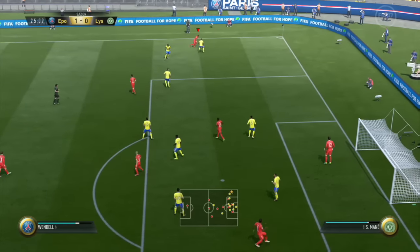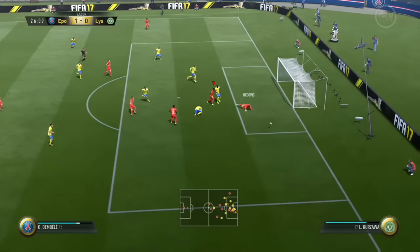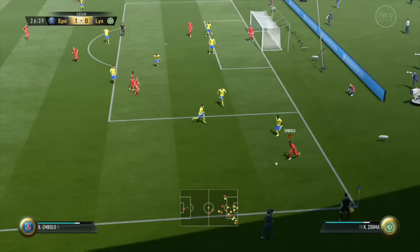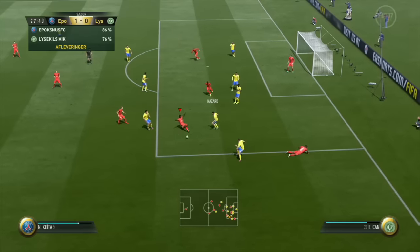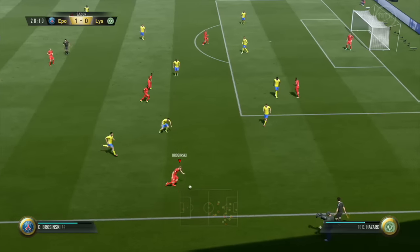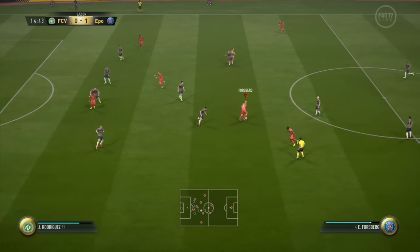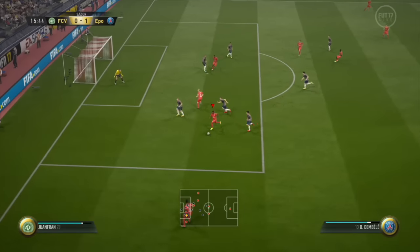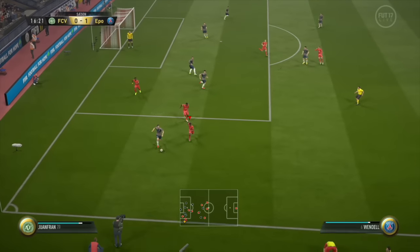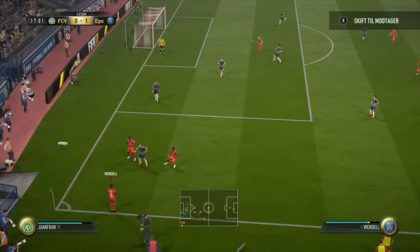Now step two — gegenpressing. On these clips, don't focus on my offensive gameplay. Only focus on and count how many seconds my opponent has the ball before I get it back, and how many players I have in the area. The key is to focus only on the man who gets the ball and stress him as much as possible, sending as many players as you can against him. The perfect solution is trapping your opponent in his own corner where he has no choices — and here he ends up giving away a throw-in.